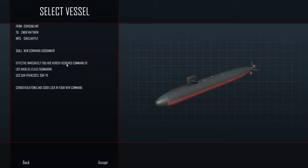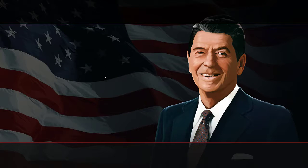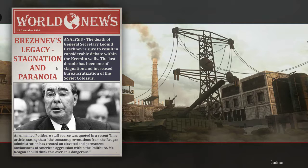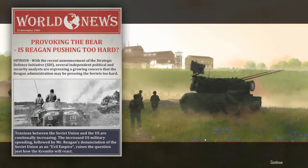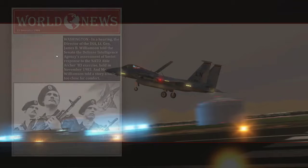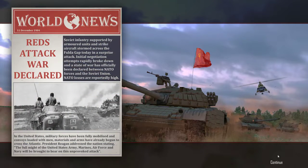Hit accept here. I can assign command Los Angeles, SSN 7-11. Alright, here it begins. What will Reaganism mean for US foreign relations? Brezhnev's legacy - stagnation and paranoia. Provoking the bear - is Reagan pushing too hard? Pershing missiles deployed in West Germany. Soviets thought nuclear drill Able Archer was real. And World War 3 begins.